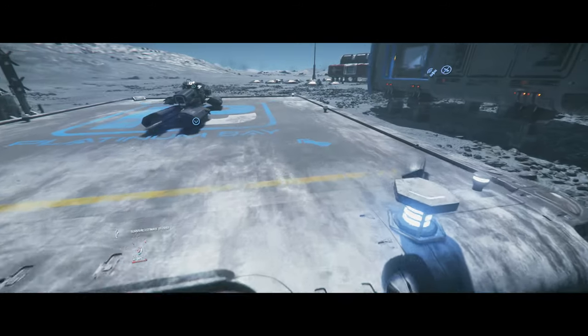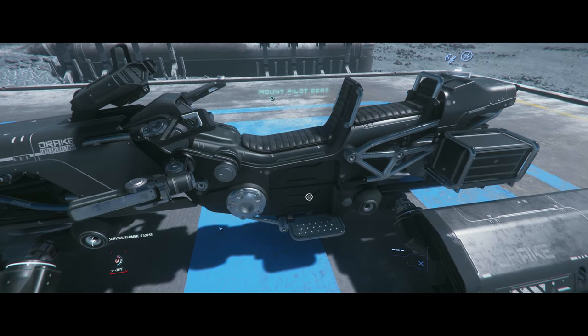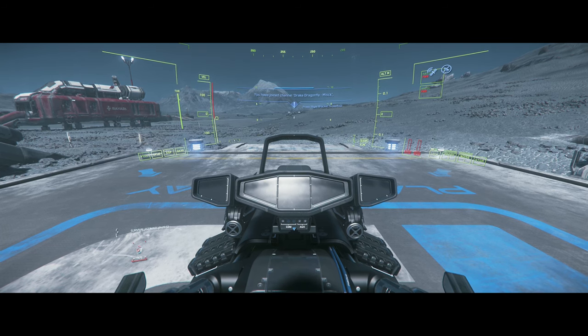The Drake Dragonfly is an open hoverbike that can be operated on the ground or in space, and can easily fit in most mid-size ships like the Cutlass. It can be spawned from platinum bay pads.